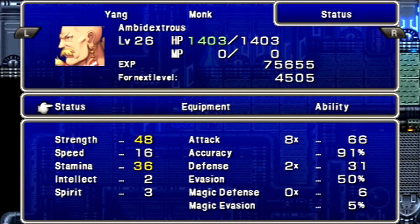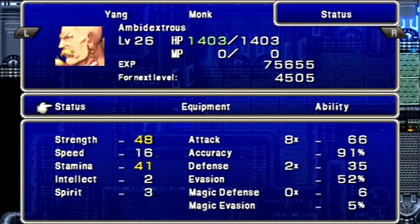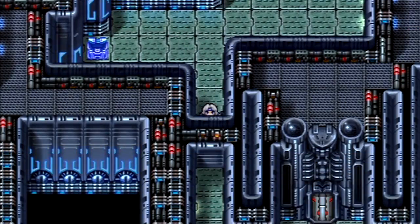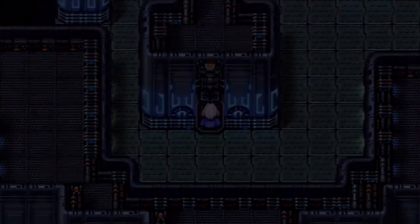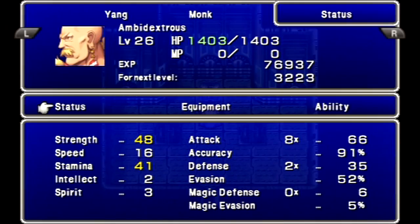We got 48 strength, 36 stamina — good for the Green Beret on Yang. It boosts his stamina a little more; it already has plus 5 strength, same as a headband. You could also give it to Rosa if you wanted, but that wouldn't be right. For this part, let's give Yang the lightning claws.